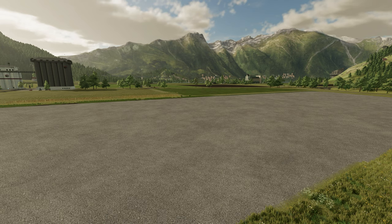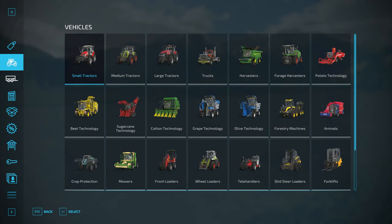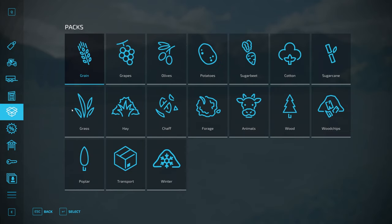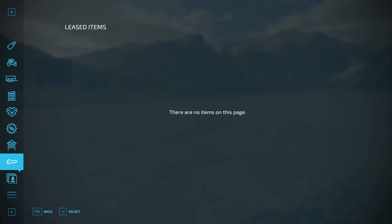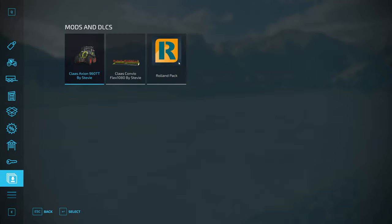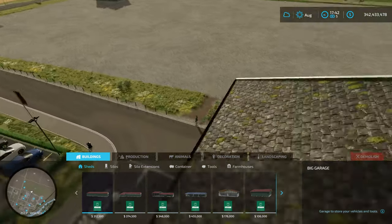Let's bring up the store. When we open the store, we have multiple items down the left-hand side of the menu. We can look at brands, vehicles, tools, objects, packs, used vehicle sales, owned items, leased items, mods and DLCs. Then we come down to the bottom to 'Others'. In Others we have the animal dealer, the wardrobe, the farmland, and yes - construction. This is the area we're going to concentrate on today.